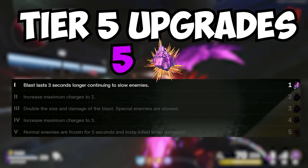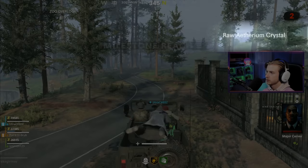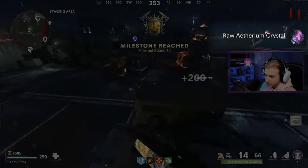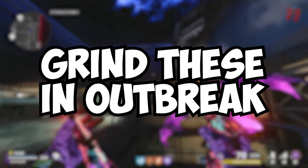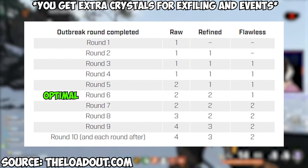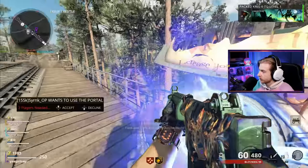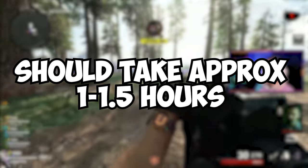And tier 5 takes 5 flawless crystals. You can get these crystals by reaching round milestones in round-based zombies, completing waves in Outbreak, and earning extra by exfilling in either mode. The best way to grind crystals is to play Outbreak — completing about 6 waves and exfilling should get you enough to max out any skill. Rush each objective after the first couple waves and warp to the next world. If you're efficient, it should take around an hour to an hour and a half.